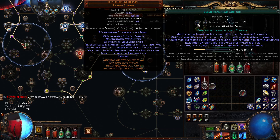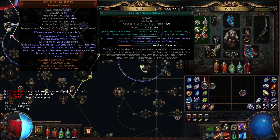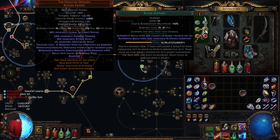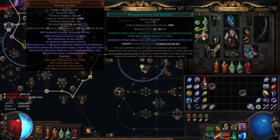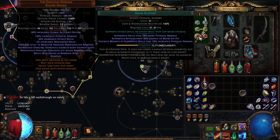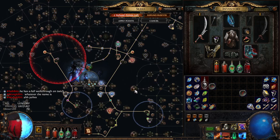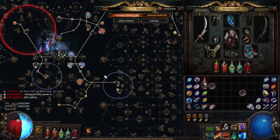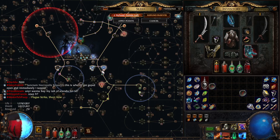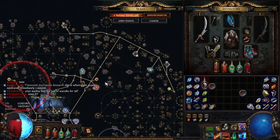We also have Elemental Army, which applies exposure and a little bit of extra damage. Culling Strike is fantastic — always useful with the Dancing Dervish because these things attack so often and will always get that cull. Blind is also very nice because we're going high evasion, so constantly applying blind due to how quickly it attacks. The last two — Maim and Damage on Full Life — are just there because I don't want to re-roll for better links. Maim helps slow down enemies and is good for maintaining them in the link. I'll also say this isn't entirely optimized; this is literally just what I threw together while leveling.